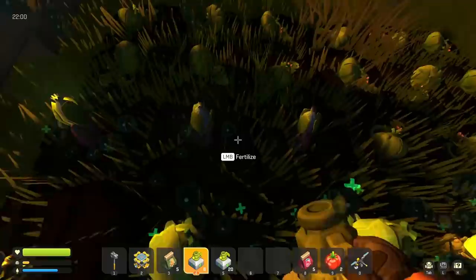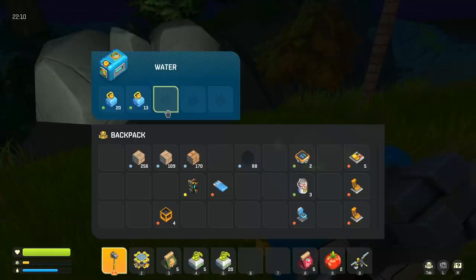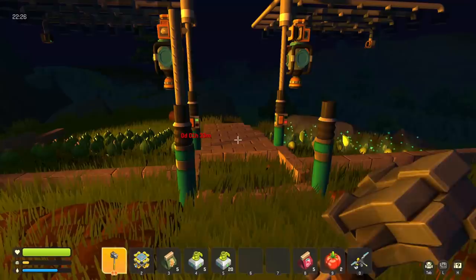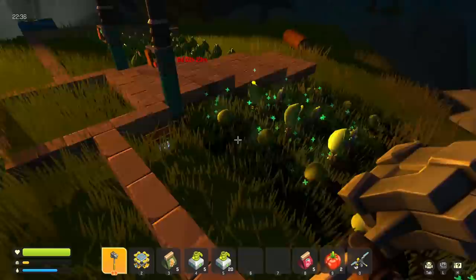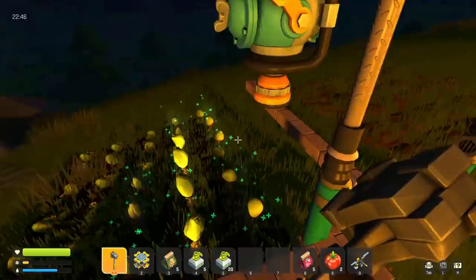We have them planted and the automated watering is working. I had an odd number — 13 extra plots — but we used exactly 60 water for 60 plots, which is great. I'll probably get two waves since I started growing so late, but that's fine. I'm going to save fertilizer only for the higher-end plants that take two days to grow. We've got spuds coming in, we got some beets, and more on the way.